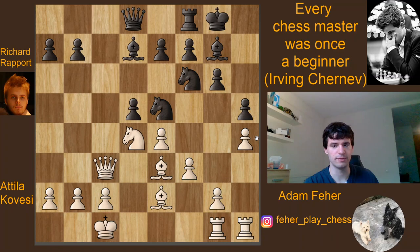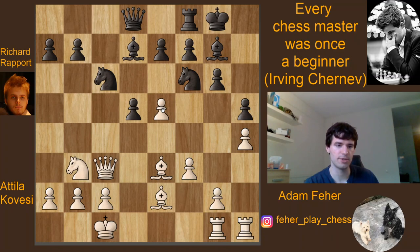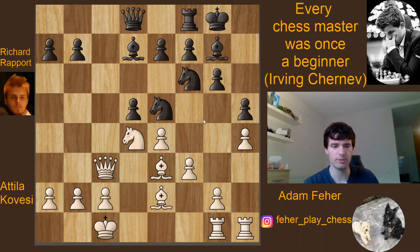Black immediately sacrifices the exchange with Rxc3. The point of this move is that if you take back with the queen — which happened in the game — then black can play d5. The idea is that if you take on d5, the knight can take back, these knights are pretty nice, black can eliminate this bishop, and try to attack the white king. The best option for White would be knight b3, attack the knight, and if it moves, just play e5, closing the position and hanging on to the exchange.